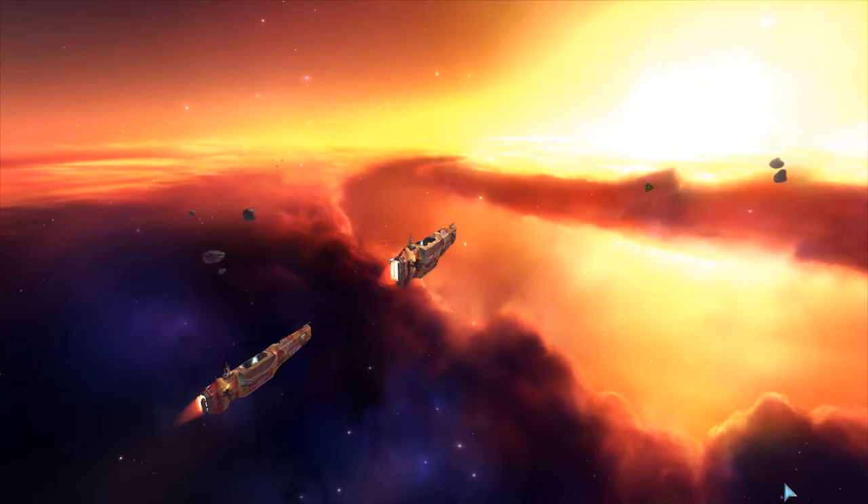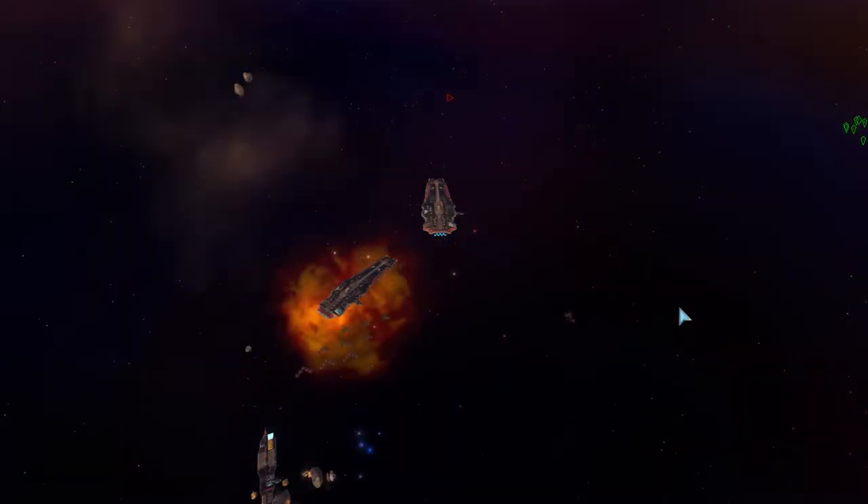Here we have a couple of my Vagor Carriers out looking for some resources. And Game Girl has a couple of Battlecruisers, Hygerian version, looking for something to eat. She definitely likes her Battlecruisers and she certainly likes taking out my carriers with them.